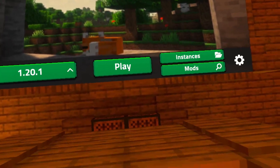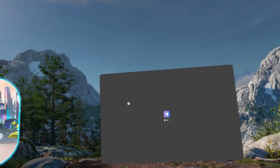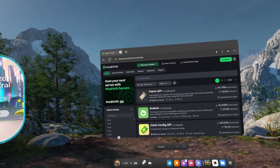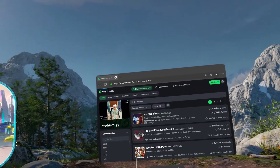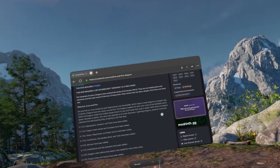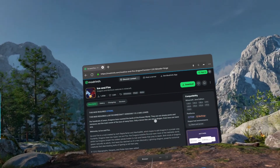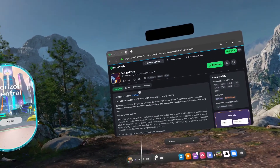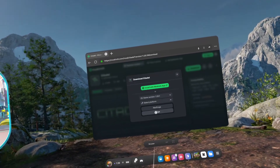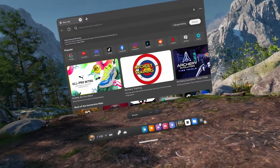Next, to install the forge mods, since the mod manager on QuestCraft is only for Fabric mods, we have to go into the browser. Search Modrinth, go to Discover Mods, and I'm going to search Ice and Fire. You'll see it's listed for Forge and NeoForge — no Fabric — hit Download. Check for any dependencies; this one requires Citadel, so download the 1.20.1 Forge version of that as well.